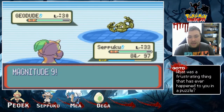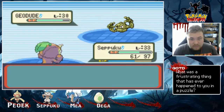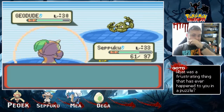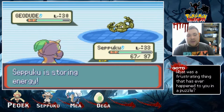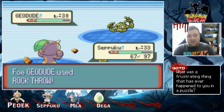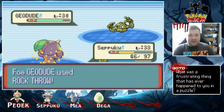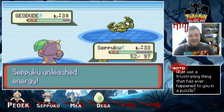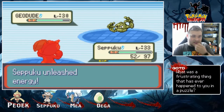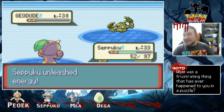Magnitude? And of course he gets Magnitude 9. But the Leftovers kicks in, which is very, very nice. Very useful. We got one more turn — he's using Rock Throw. This is gonna hurt you a lot more than it hurts Seppuku. This might actually kill... nope, it kills. Very nice.